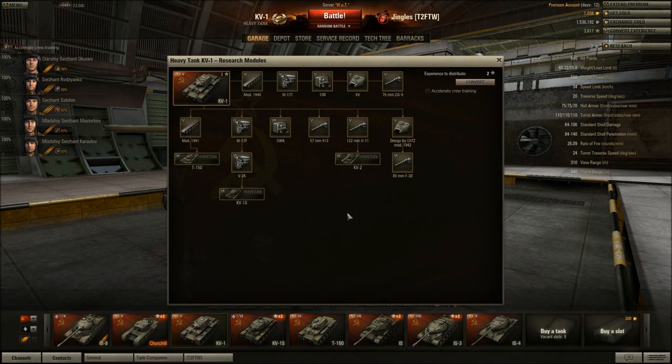There are three gun choices on the KV1: the 57mm ZIS-413, the 120mm U11 howitzer derp gun, and the 85mm F-30 which you can't unlock until you get the second turret. The KV1 is unusual because it leads to three different heavy tanks: the T150 leads to the IS-4, the KV1S leads to the IS-7, and the KV2 leads back to the T150 towards the IS-4. You need the tracks for the T150, both engines for the KV1S, and the derp gun for the KV2.